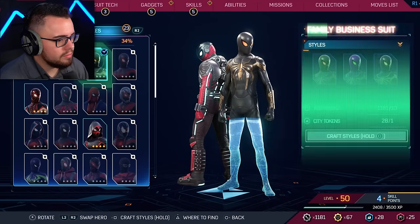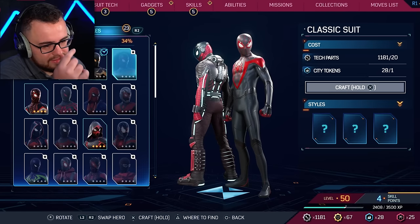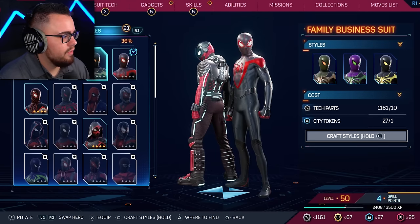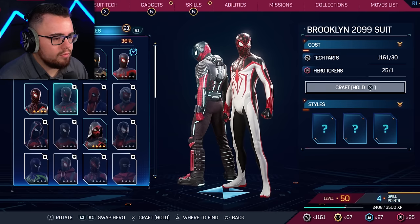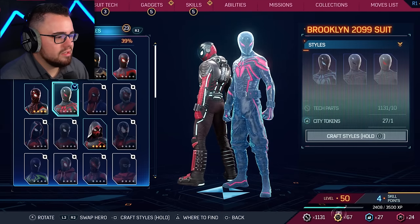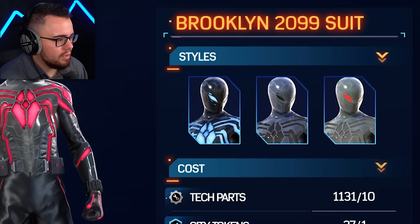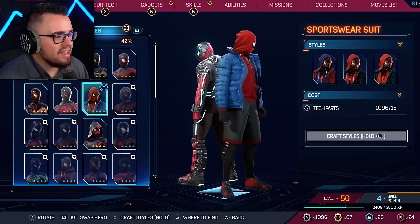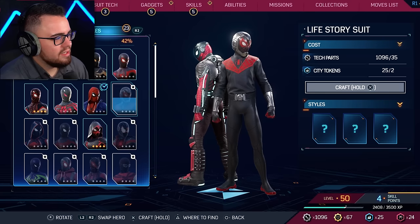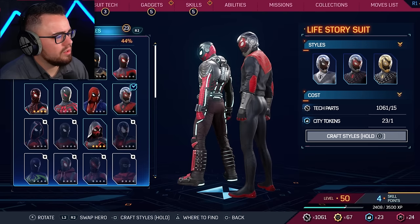We gotta buy it — okay, let's keep moving. That suit's alright, nothing special, variations are kind of cool. That's a really good one but it doesn't top the previous one. I got this early in the game — looks like an alien. The black and blue one looks better. The hoodie is iconic for Miles Morales.